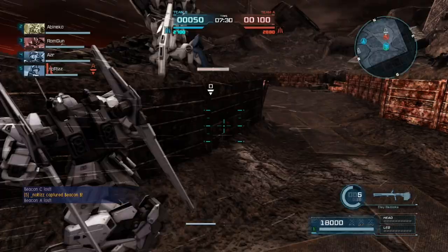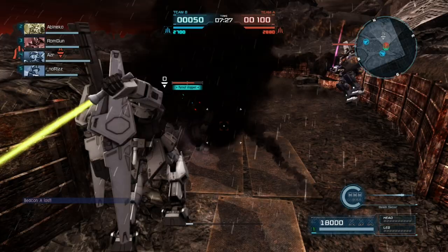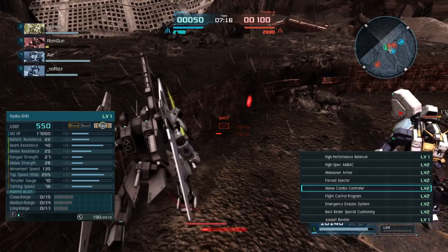Once you've stunned the enemy with a bazooka or beam rifle, and perhaps further debuffed them with a sealant, you can enjoy the other strength of the Hyakushiki, which is its melee. Hyakushiki doesn't have that great of a melee strength modifier, but it can do triple hit combos combined with a downswing that hits twice, which is handy to have.